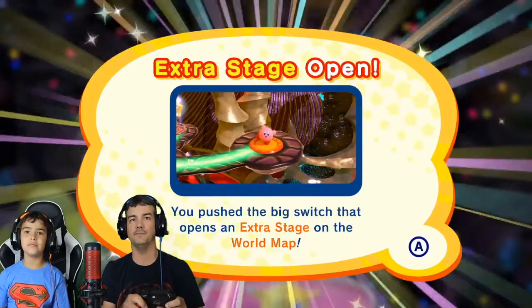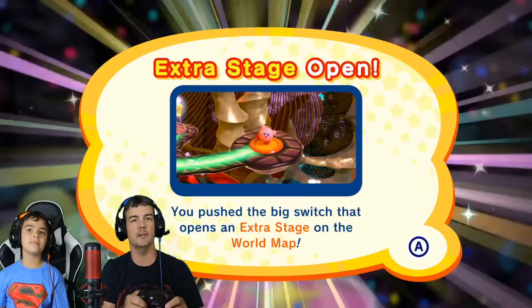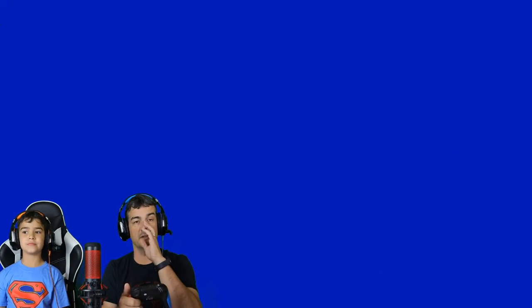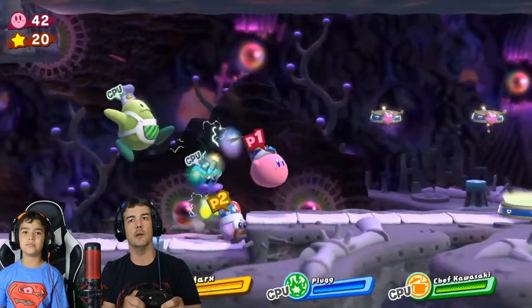Extra stage! Nice. So that must be C. Didn't we do A and B so far? We did A and B, so this must be C. A squared plus B squared equals C squared. That's true — for all your geometry majors out there.